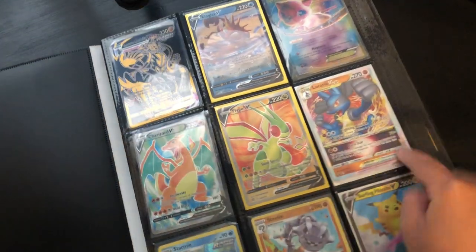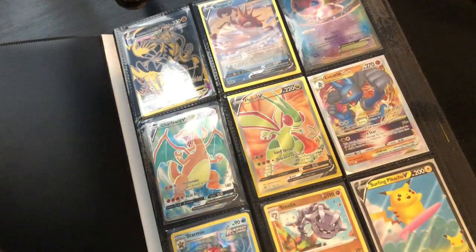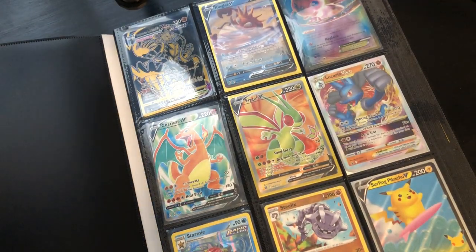Charizard, flying. There's the Lucario V-Star — it's the same thing as the jumbo one. Let me check — yeah, it's the same card.